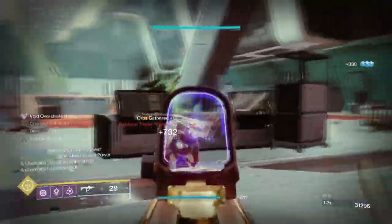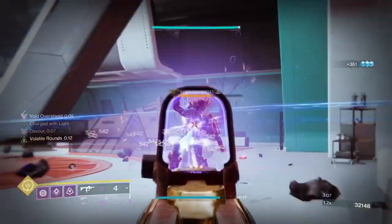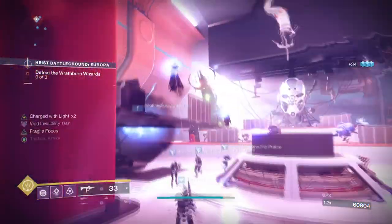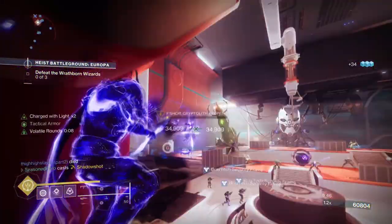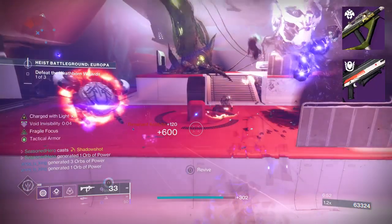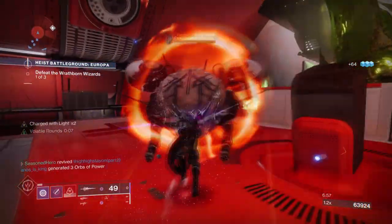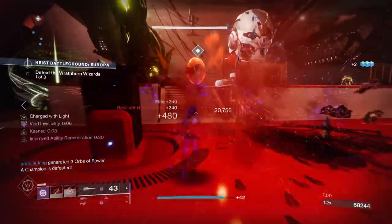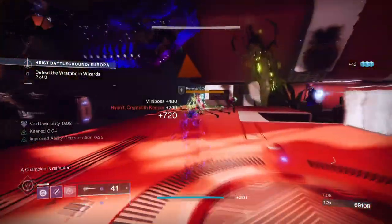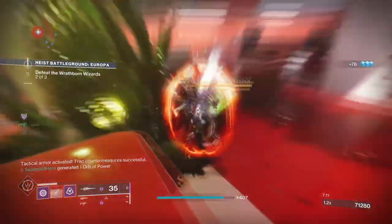With this you can quickly weaken two targets, use your finisher on one, proc your buffs, and then use your finisher on the second target to receive a backup overshield. I would also recommend getting a secondary weapon with Repulsor Brace, such as the Iron Banner Healer's Burden or the new ritual weapon Veles-X. This perk will give you a 50% overshield since it was buffed at the start of the season, and combined with this perk you can double your health and gain damage reduction on top of your existing stats. Having this and the backup overshield means you will always have some layer of protection available with little effort.